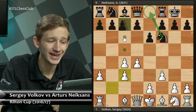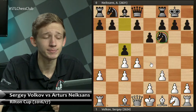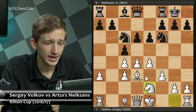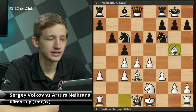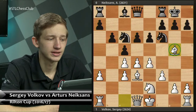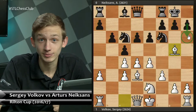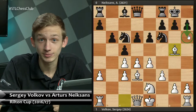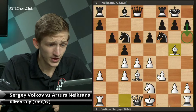To recap: Black chose c5 immediately instead of the normal Ne8. We saw e4 by White, d6, Bd3, Nc6, Ne2, then after Black begins the plan of Na5 and Ba6, White develops with Bg5, forcing concessions. I'll return to this at the end of the lecture because perhaps a better try than e5 — which has been played twice — is h6, which has been played zero times. Some home cooking there.